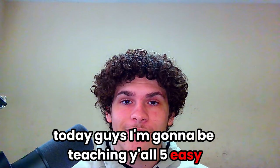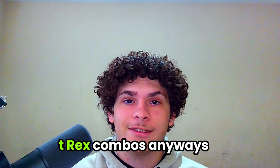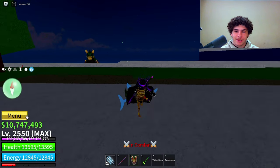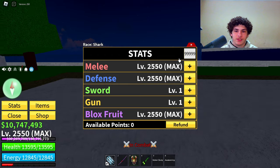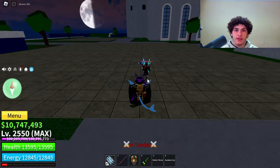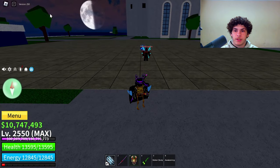Today guys, I'm going to be teaching y'all 5 easy T-Rex combos. Let's get right into it. Real quick before I begin, here are my stats. Right now I have 2,550 melee, defense, and blocks root, so make sure to keep that in mind. Also, keep in mind that each of the combos will be up on the screen.